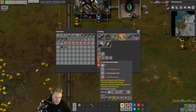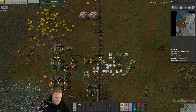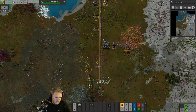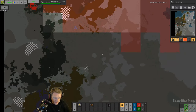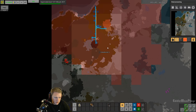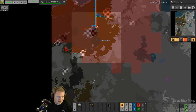I do want to get this red science online but I'm not sure if I want to keep this central line structure for the base. I think I want to spread out and start making almost like a bus system - smelting here and then the bus can start coming down, busting things on both sides. We'll make like a science area and so forth.